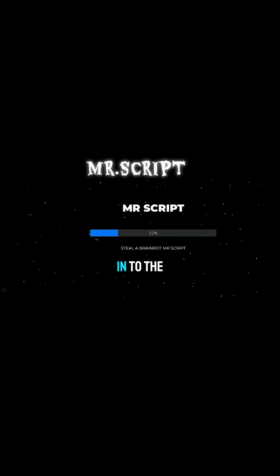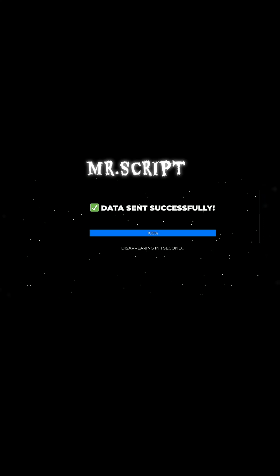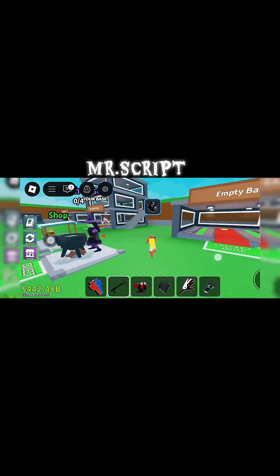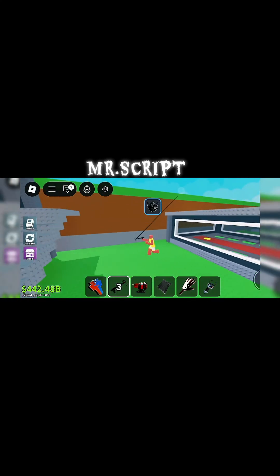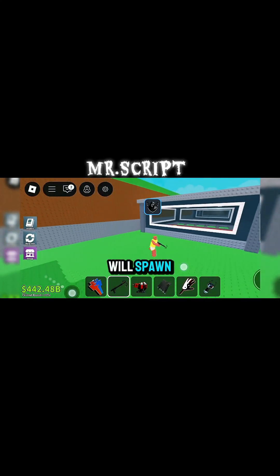Now you just need to wait for it to send the link to the bot in the game. If the loading screen is done, just go to the base where the bot will spawn.